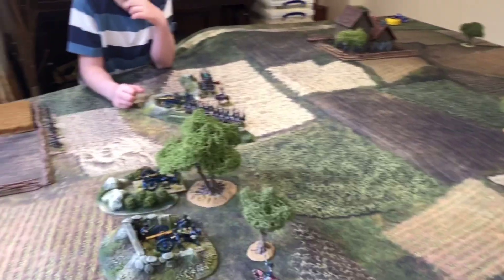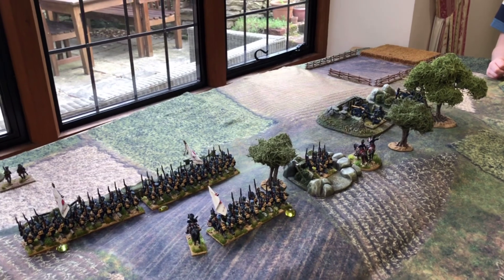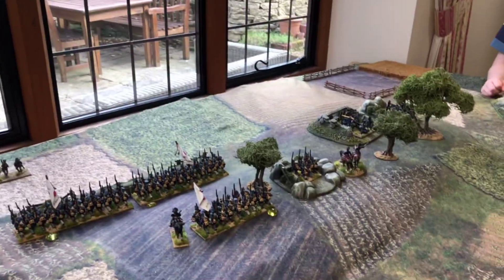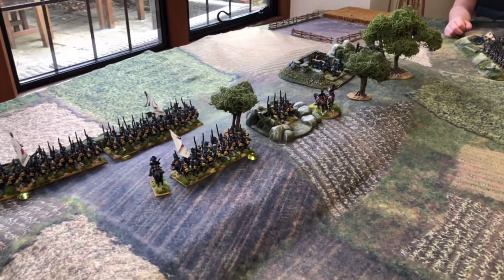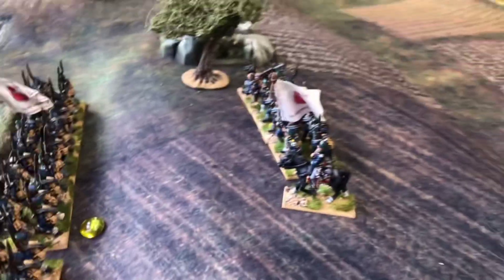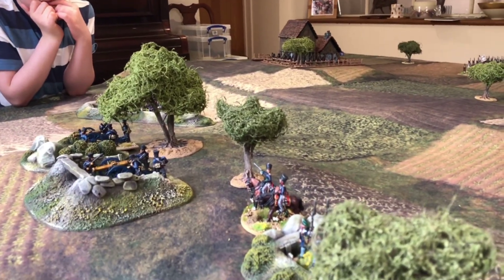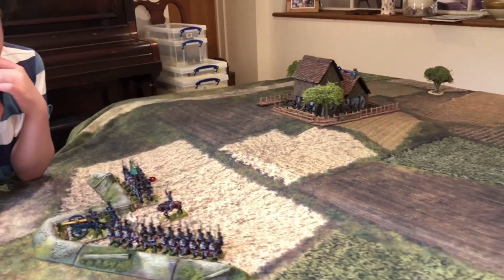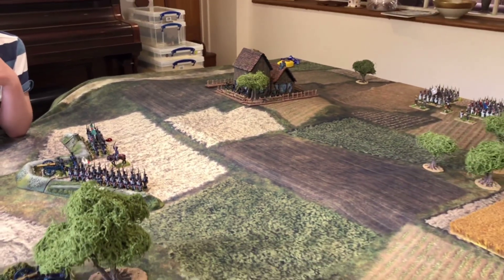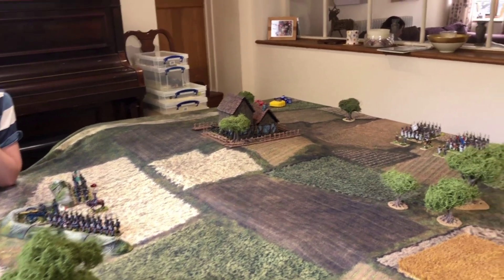What we've got on the table today is a representation of one of the sieges that followed. Some of the remnants of the army that invaded Russia are occupying a city represented here through my garden windows, and what we have on this ridgeline is a set of besieging Prussian forces.